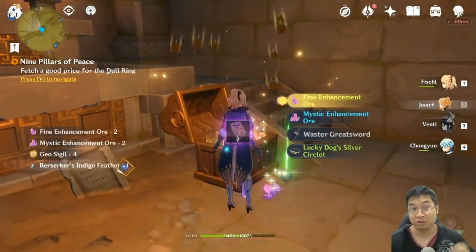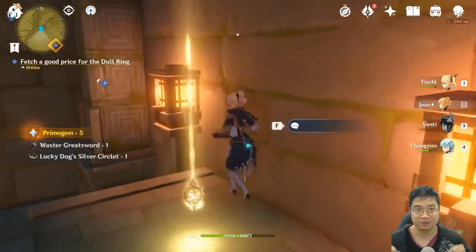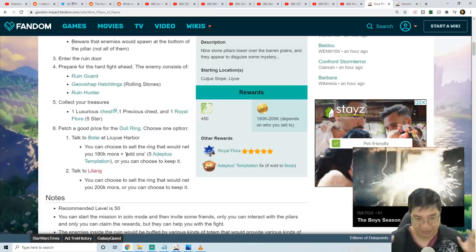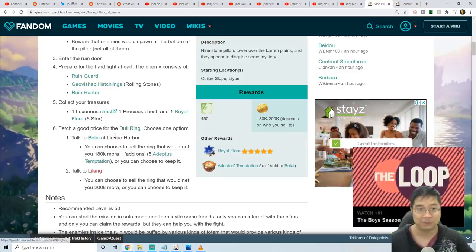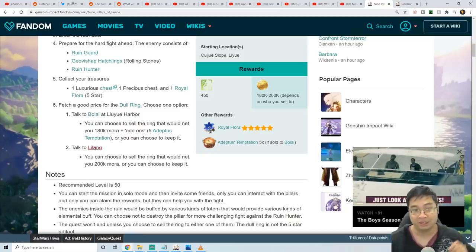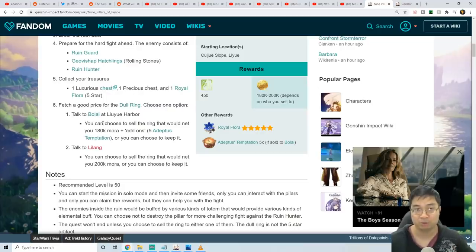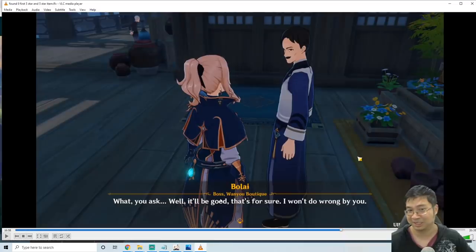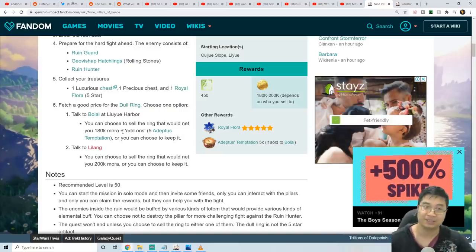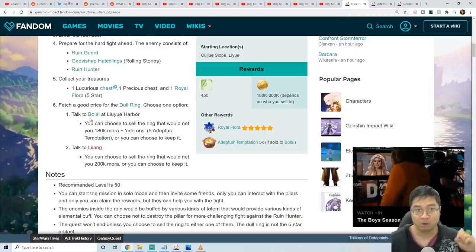The quest item allows you to sell the Dull Ring to a special NPC — there are two NPCs to choose from. This is the 5-star artifact — my very first artifact as well. After collecting that special Dull Ring quest item, come back to Liyue Harbor and talk to two different NPCs: Bolai or Lin Yan. If you talk to Lin Yan, she will offer 200,000 Mora. If you talk to Bolai — the dodgy merchant underneath the harbor — he will offer 180,000 Mora and a special add-on he doesn't tell you about.